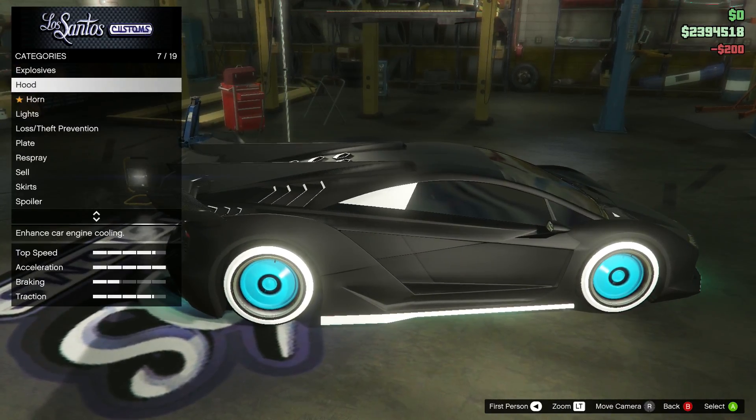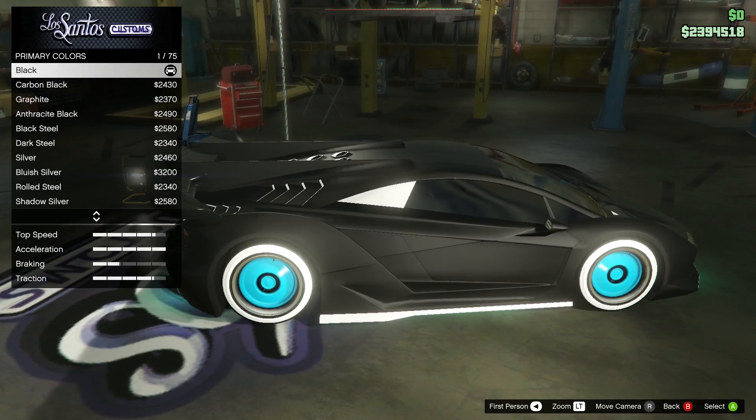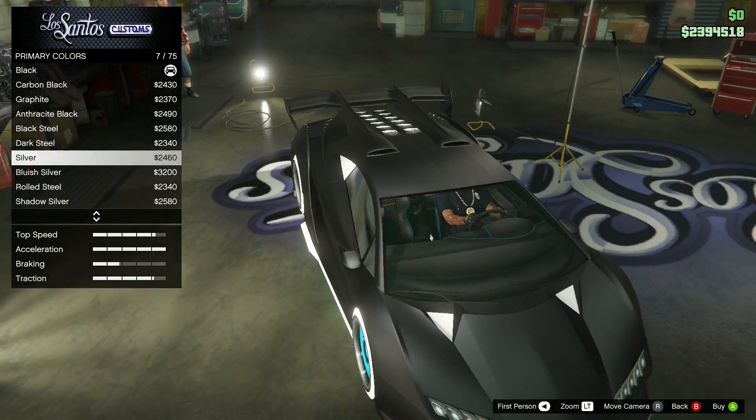Then you want to go to primary color again, and you can now see you can add a pearlescent on the paint job.